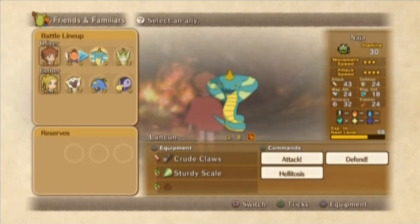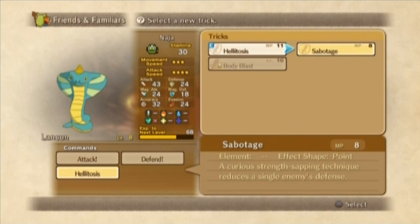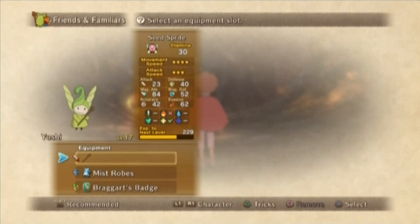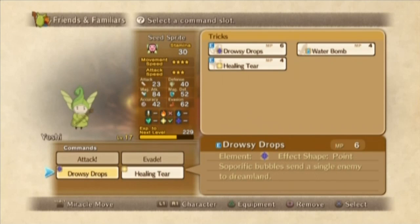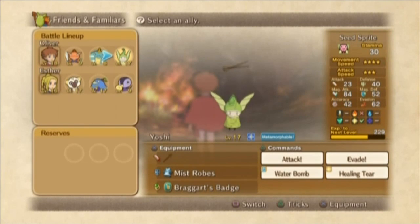This guy's already got something here. He does have a different move he could be using — reuse his enemy's defense. No, I think I like the Halitosis better. Probably won't be using that too much. And then this guy has Drowsy Drops, which puts an enemy to sleep. But I really wanted to give him Water Bomb, because that'll help against some of the enemies on this mountain. I haven't really used this familiar at all. I've picked him up and been leveling him up, but he's already metamorphable and I haven't even used him yet.